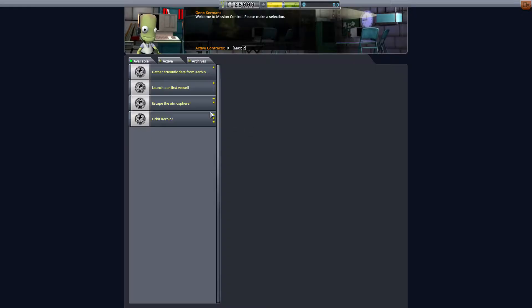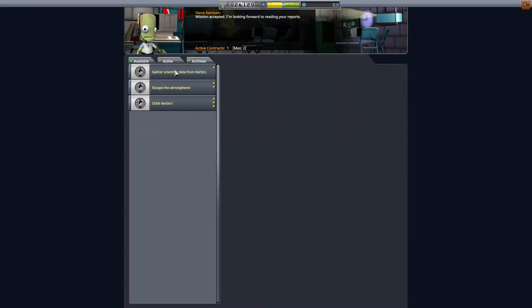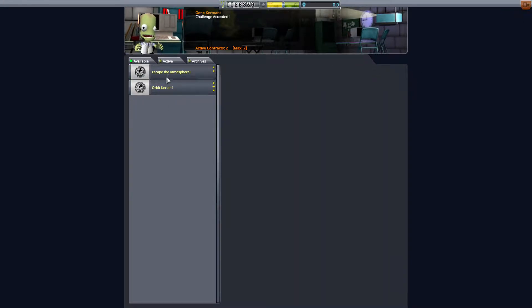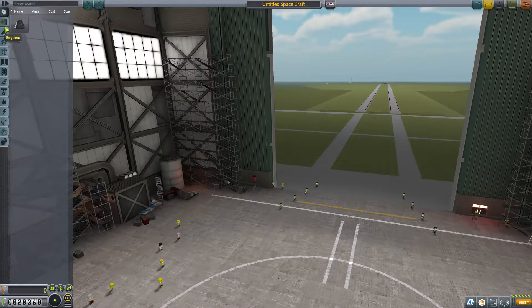Let's go to Mission Control and let's grab some contracts. There are two, and these two will come later. Let's start that up. Got it, thank you.